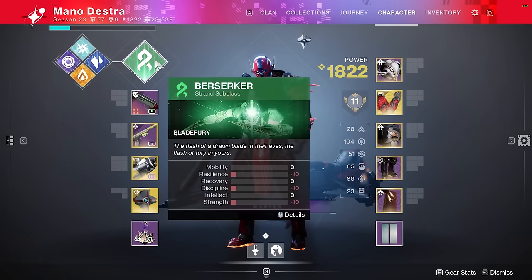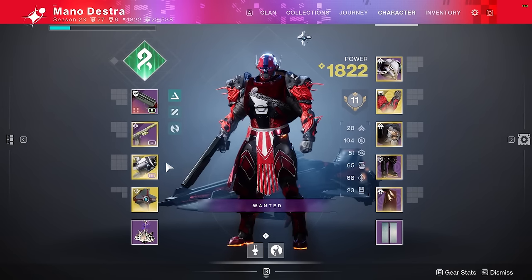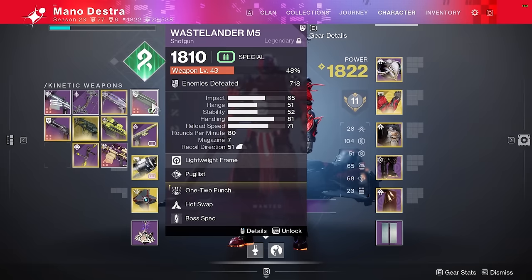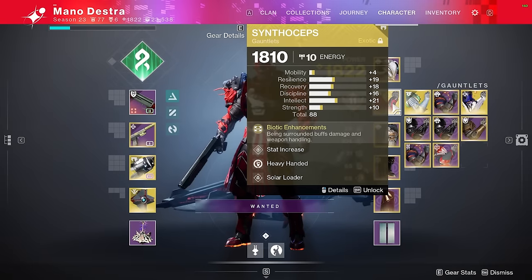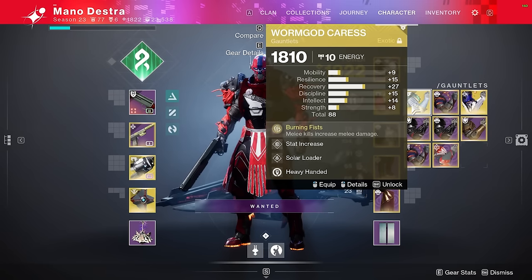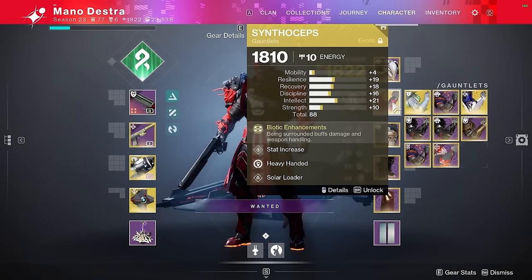For this first encounter, I'm going to be using the Strand Banner of War Titan. Basically, what we're going to do is we're going to weaken the boss using a Tractor Cannon, and then stack that with a one-two punch shotgun of your choice, along with Synthiceps to do an insane amount of damage. You can certainly use Worm God Crest to stack up more damage and actually one-phase the boss, but it takes significantly more skill. I find that Synthiceps is just more consistent, and more people have access to it.